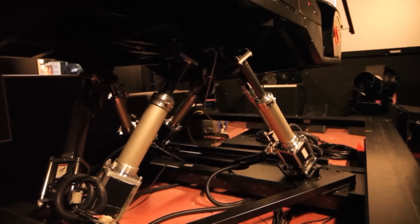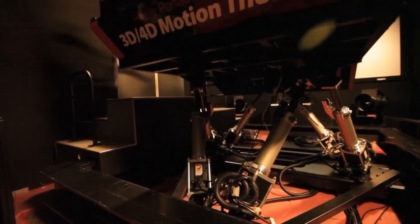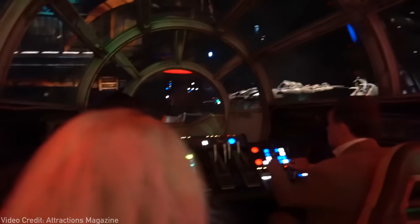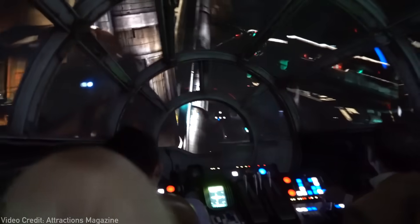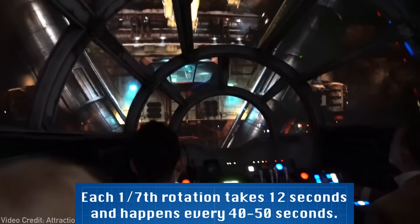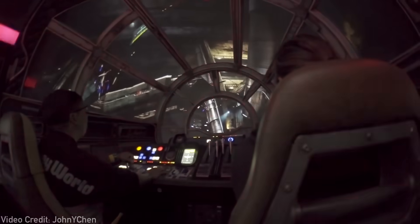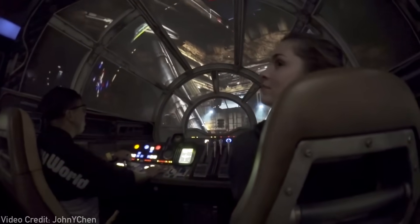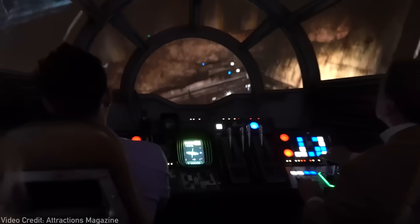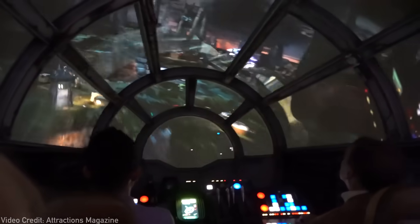Given the degrees of freedom the motion base allows, the pod — when loading and unloading — is moved back to line the door up with the port. When the ride begins, the pod is moved away from the load port and the experience starts. To hide the one-seventh rotation of the carousel, the screen shows the Falcon being rotated out to take off. Since the carousels don't all rotate in the same direction, the rotation of the screen is specialized to match the actual carousel — if it rotates clockwise, the view shows a clockwise rotation, and vice versa.